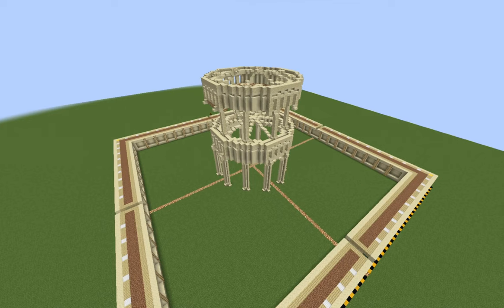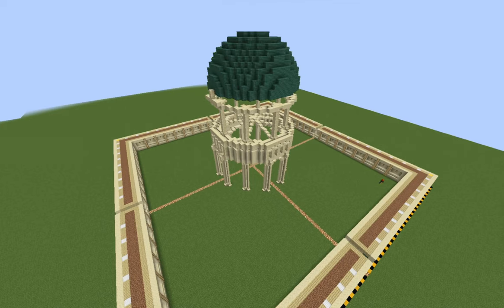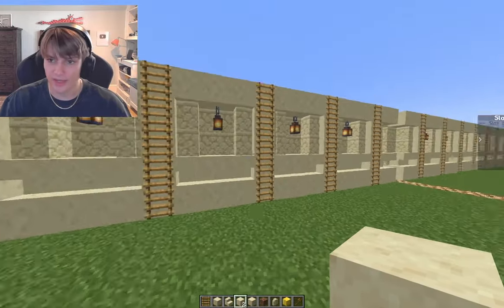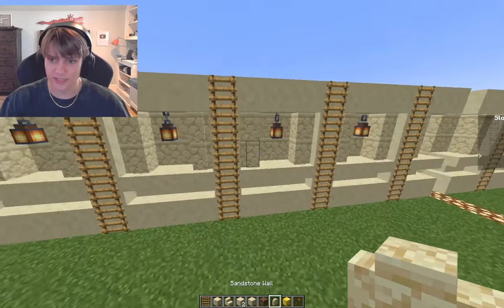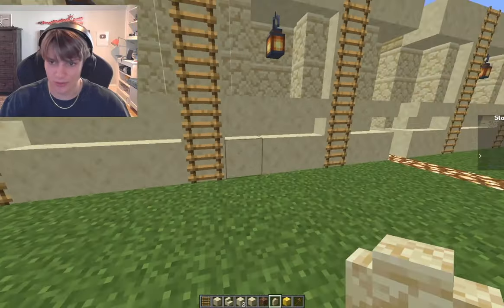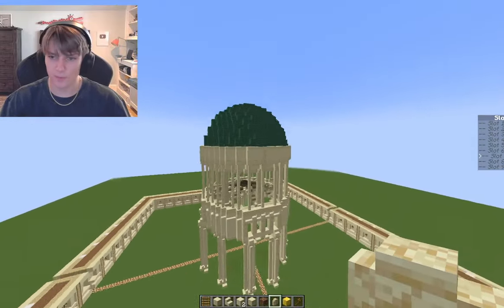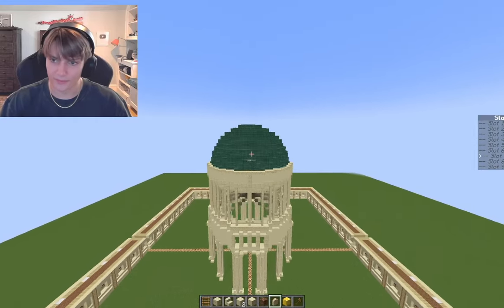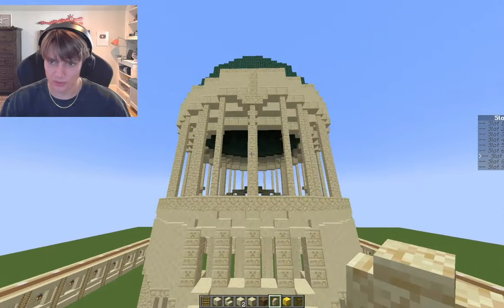While I finished detailing the inner walls, Kopeca started constructing the dome on top of the main tower. I finished up some detailing on the back walls — some sandstone detailing with stairs and walls. Kopeca, you've definitely got that big roof on there. It looks super sophisticated.